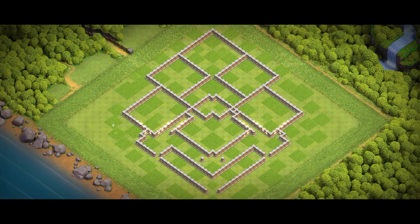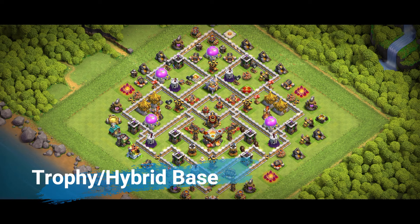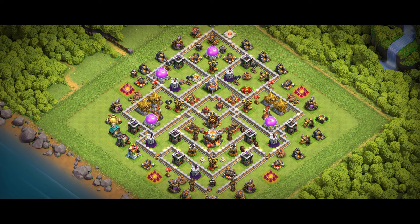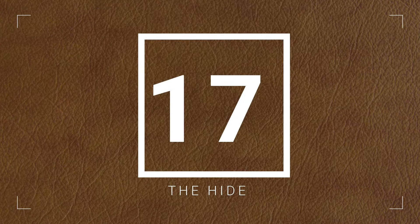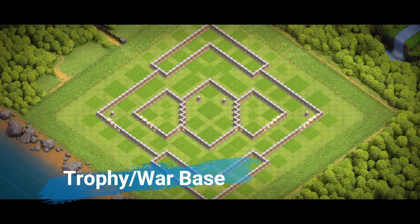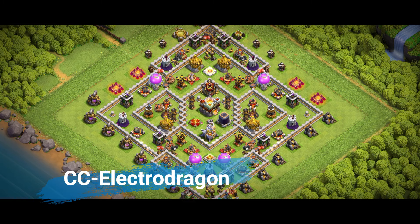Next up, trophy bases. If you're climbing through Crystal, Master, or Champion League, focus on keeping your Town Hall centralized and guard it with high-damage defenses like Infernos and X-Bows. Create a strong outer layer using walls and defenses to slow attackers. Place air bombs and seeking air mines near healer zones to defend against queen walks. Remember, don't stack your resources near your Town Hall — you'll lose trophies and loot at the same time.